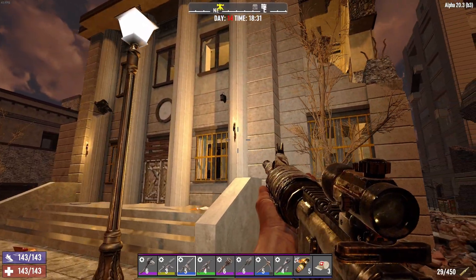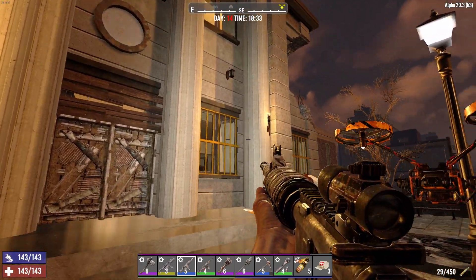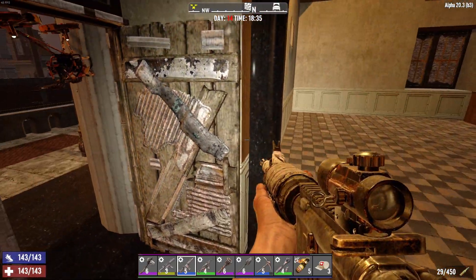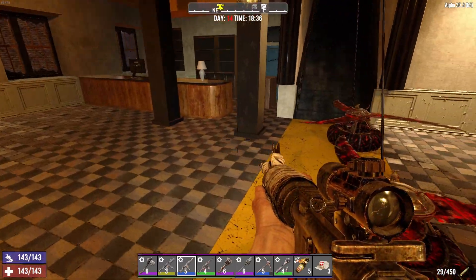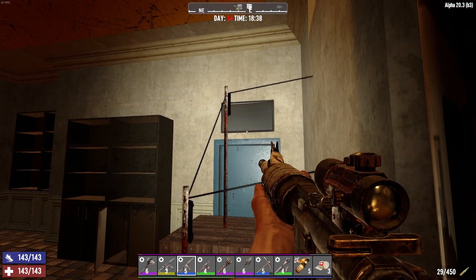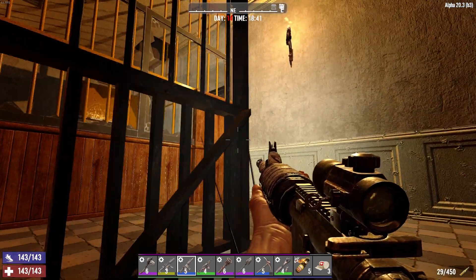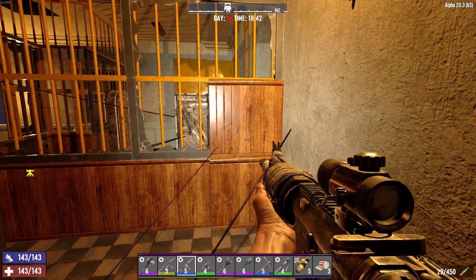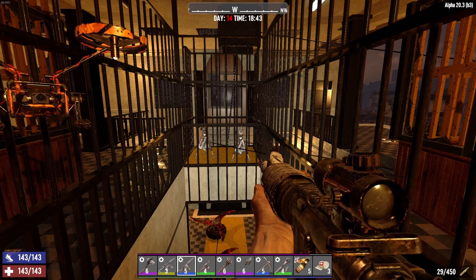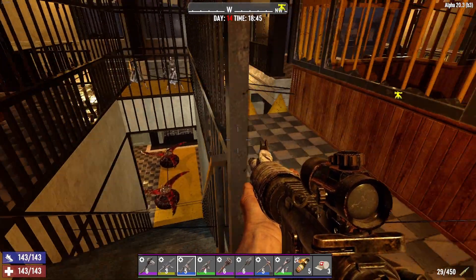Hey everyone, good morning, welcome to horde night! Here's our horde base POI converted - got cages all around on the windows to keep them from breaking in through there. There's only one door through to get here. We have a couple blade traps at the very start, and we have electrical fence posts going across here - about four, actually there's five. There's a fifth one hidden behind this wall to prevent it from taking too much damage. Across the way there's a couple of gun turrets.